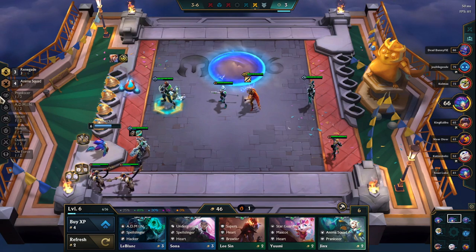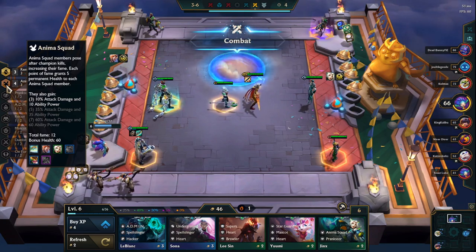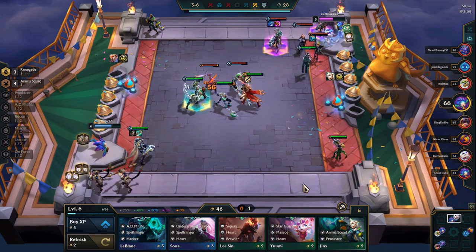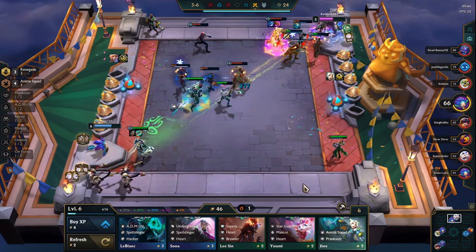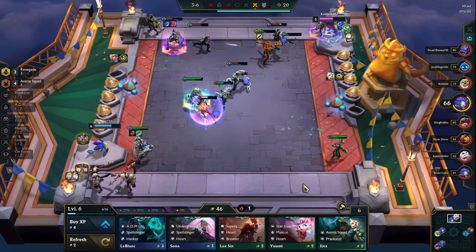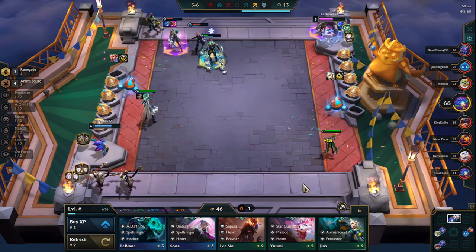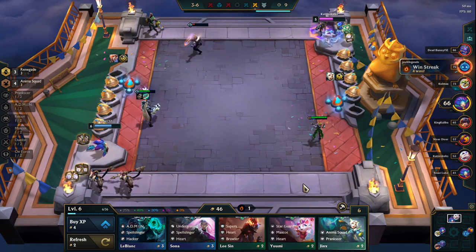If I get five Anima Squads that should be good — a good amount of attack damage and ability power percentage. This guy is also going for Anima Squad on our end game; that's not good for us. But hopefully he's not going for the same composition as me. I've never seen anyone doing actually the same composition as me. It would be pretty unlucky for that to happen now that I'm recording — and trust me, I've played this composition quite a good amount of times.